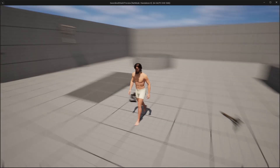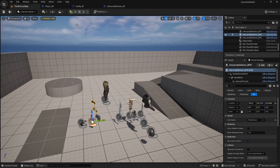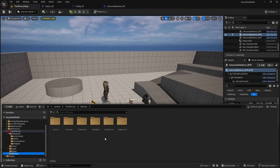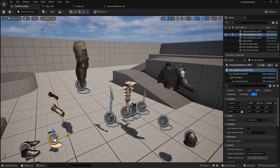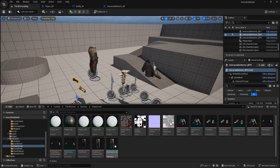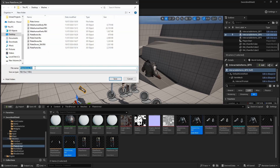We can fix another issue — our pivot points on the gloves and armor are very far from the static mesh. What we're going to do is go to your meshes, and the problem is only with the gloves and chest. Get the glove static mesh — plate gloves SM and plate armor SM — right-click, Asset Actions, and export. Save them to some folder.